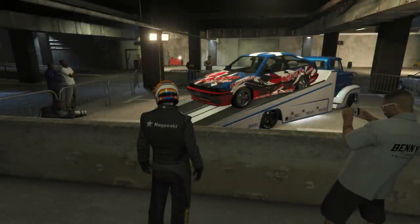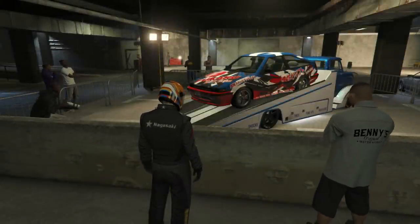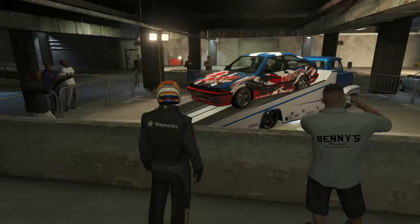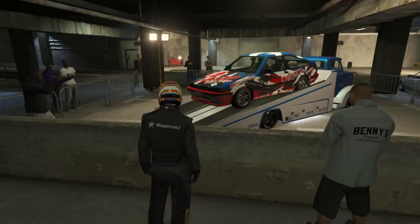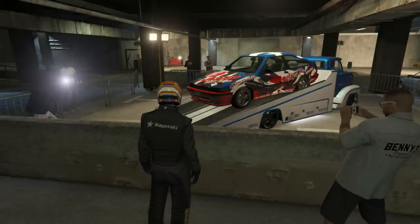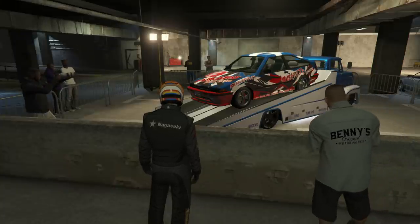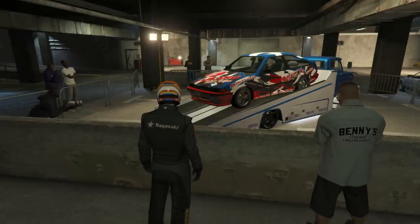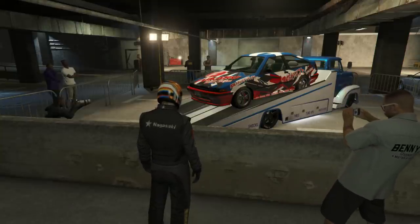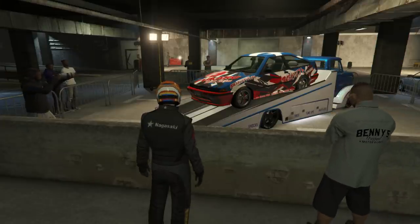The prized ride this week is the FUTO GTX, which can be won by winning 3 sprint races for 4 days in a row, then claiming it at the LS Car Meet Slam Truck. It's in the sports class and normally costs just under $1.6 million. Following the trend of not putting anything worthwhile as the prized ride, this is one of the slowest cars from the latest DLC in terms of lap time. It does have good customisation and is fun to drift though, but don't bother using it in Tuner races if you win it.